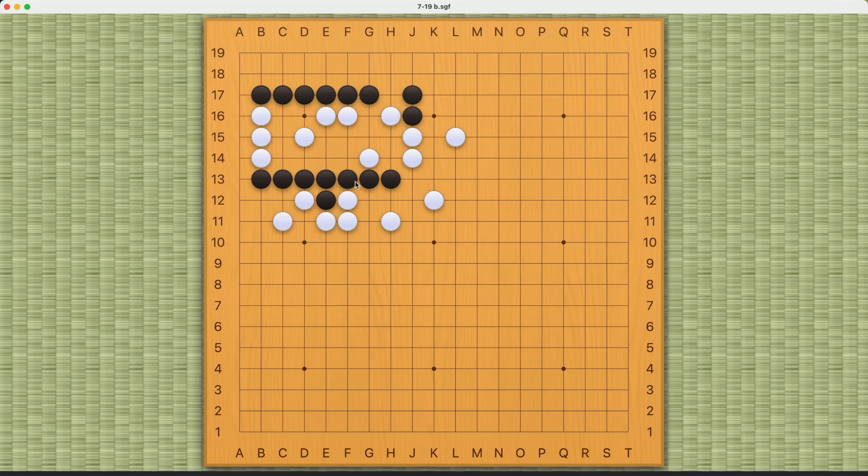Black's challenge here is to save this group by cutting off White, so White must have some weaknesses in its shape. But these jumps individually are pretty solid, so if Black tries conventional moves it will fail very easily.